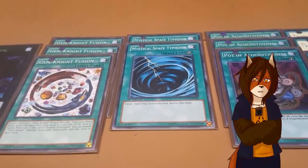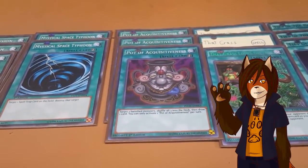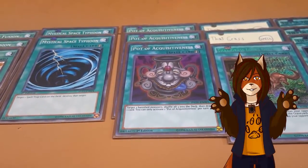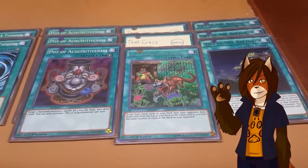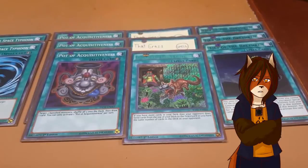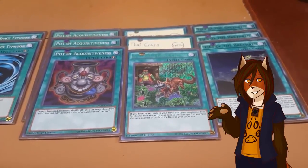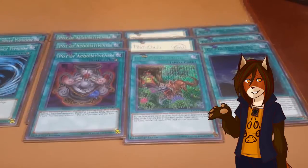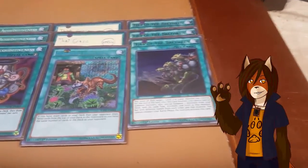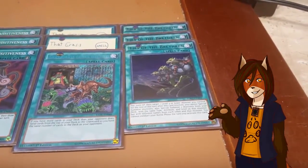Double MST, which is just MST. Triple Pot of Acquisitiveness — this card is perfectly warranted in this deck, given how much I banish out of the graveyard, because then I can just keep my recycle engine going. Target three banished monsters, put them in the deck, and draw one. You can only play one a turn, but that's fine. Triple That Grass Looks Greener — easily the most expensive card in this deck, and I know this deck is starting to look pricey, but it is still cheaper than any high-level deck you will ever see on today's available market. If you have more cards in your deck than your opponent, you mill until the number in both decks is the same. This deck doesn't need to mill itself crazily into the graveyard, it just needs to mill itself tactfully. Ties of the Brethren is a good alternative if you can't get that Grass look going. You target a level four or lower monster you control, pay 2000 LP, skip your battle phase, and you can't special summon for the rest of the turn, but you get to summon two more monsters with different names, with the same level, type, and attribute to your side of the field. It's great to set up your Kwaki Meru locks.